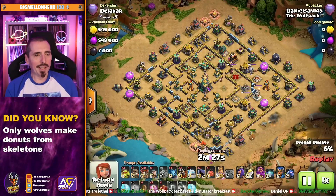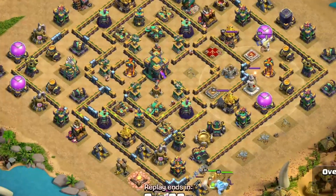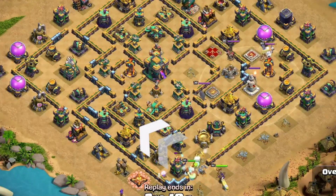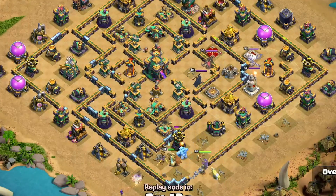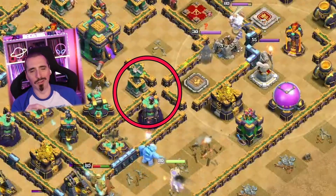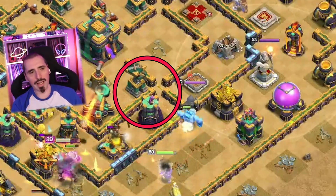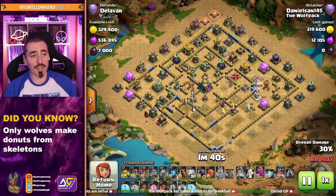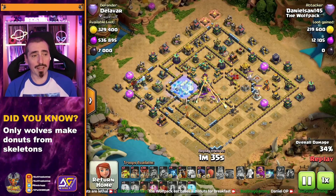Now look at the pattern — he can see a clear line into that Town Hall. If you look at where the King is now on the left, if the King keeps moving across that left-hand side and the Queen moves in on the right next to him, once she gets to that little gap, the wizard tower and builder hut behind her will be closer than the Warden statue. So he knows that's the path she's going to take, and the RC is perfectly placed to funnel her in the rest of the way — she has nowhere else to go but right to the Town Hall.